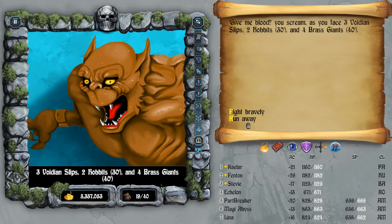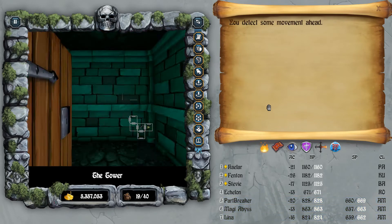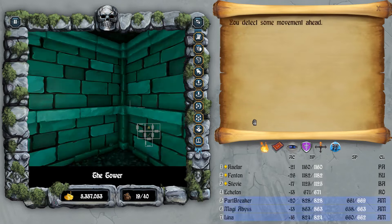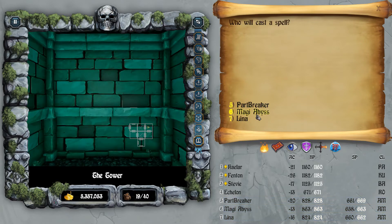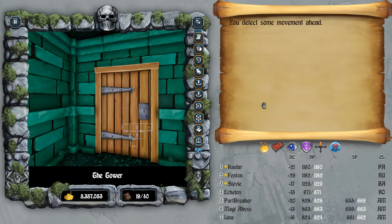You need to defeat the seven statues in order for the upstairs to appear or be accessible. If you don't, you're not going to get to the next floor — that's what they did in this game. So let's try Phase Door — yep, worked like a charm.